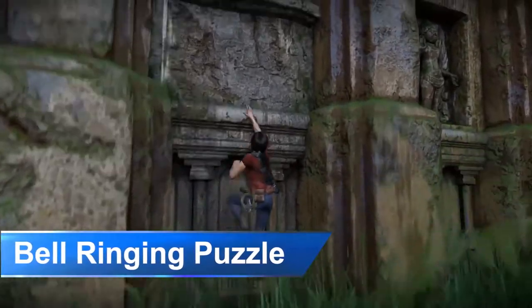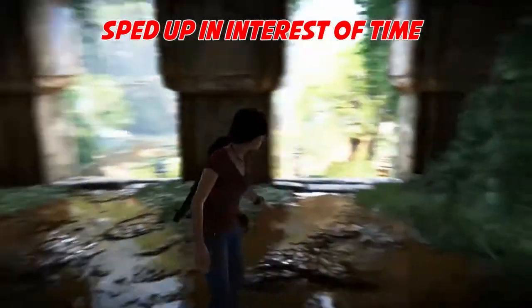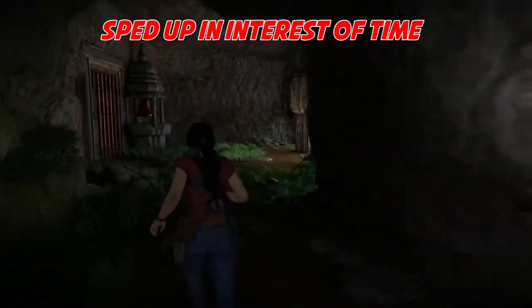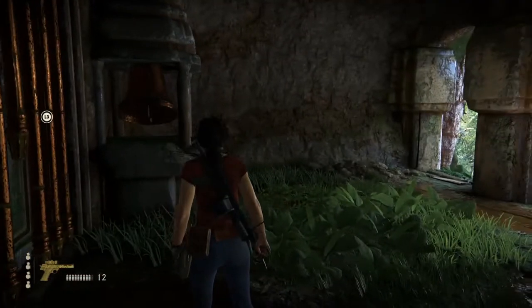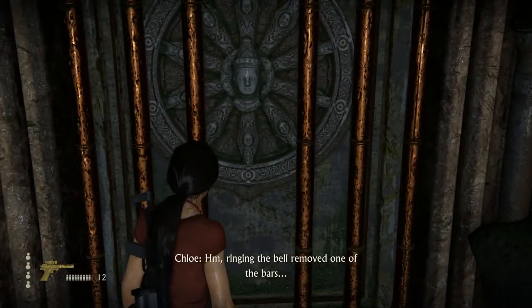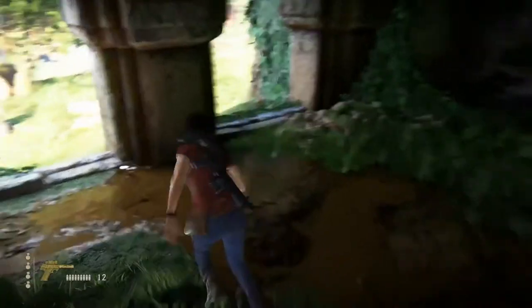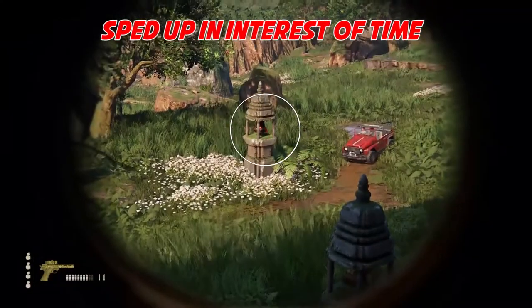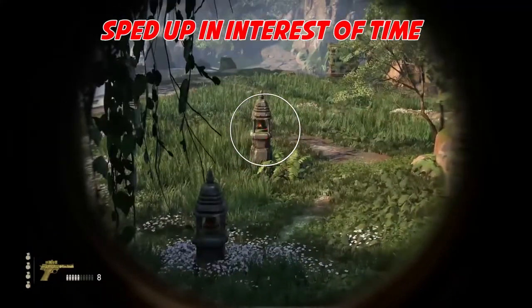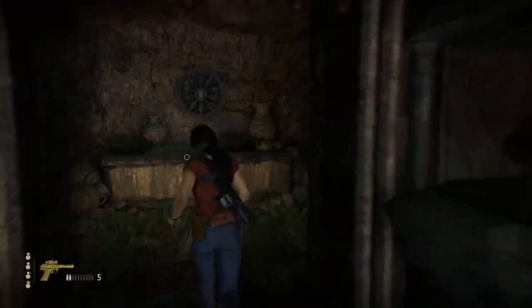For this puzzle, leave the bells alone for now and climb up the middle part of the structure. Run along the hallway until you see a bell, then shoot it. Move over to the edge of the cliff and shoot the rest of the bells. Once you get all of them, the door will open and you can get your coin.